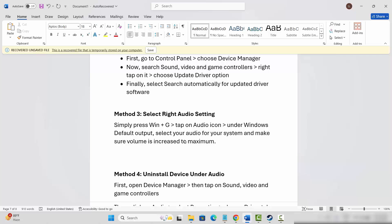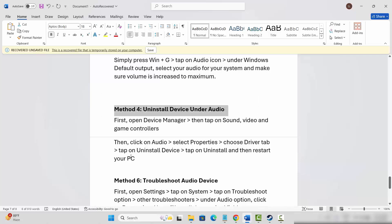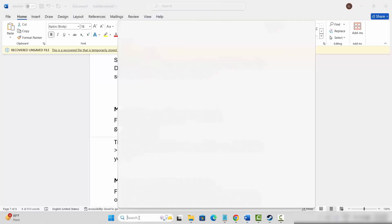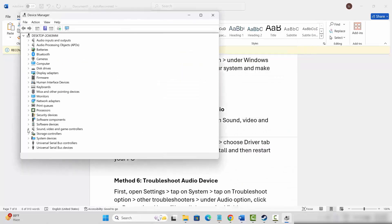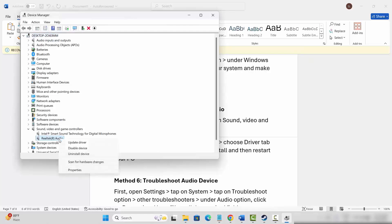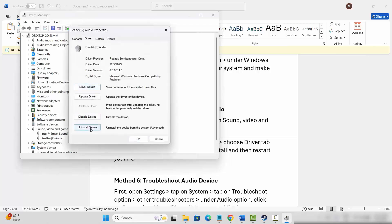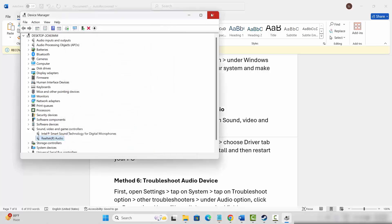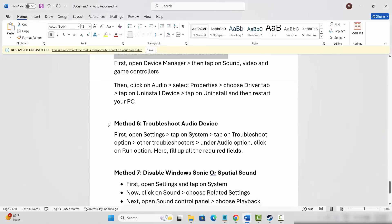If not, the next step is to uninstall the device under audio. Go to the search option, search for Device Manager, go below and expand Sound, Video and Game Controllers. Select your sound device, right-click on it, click on Properties, then click on the Driver tab, and click on Uninstall Device. After uninstalling, click OK, then check if the issue is resolved.